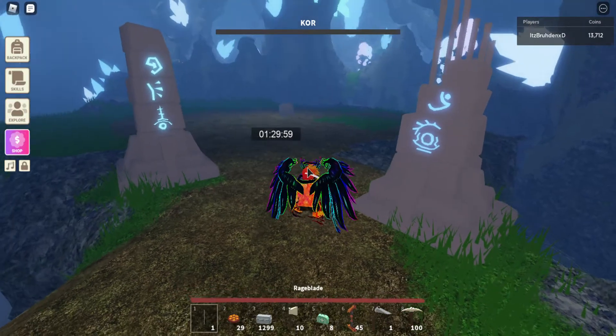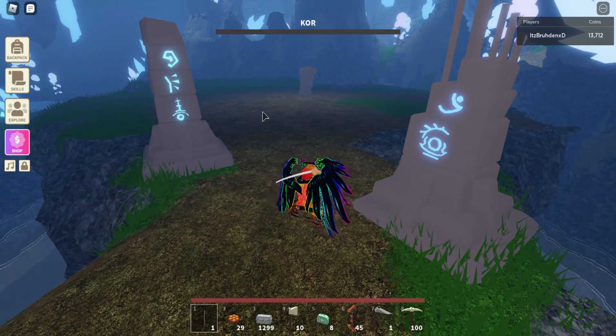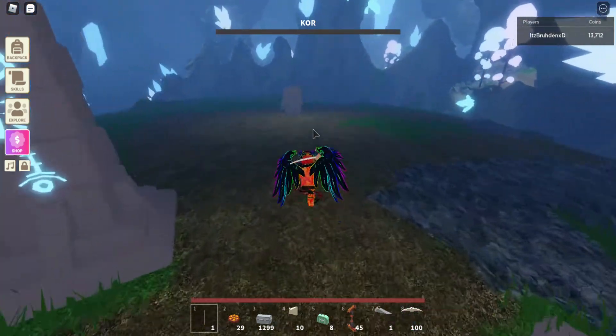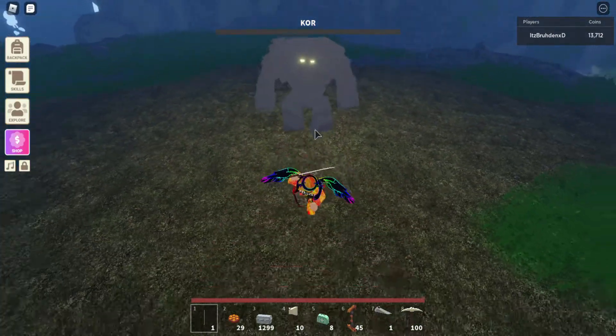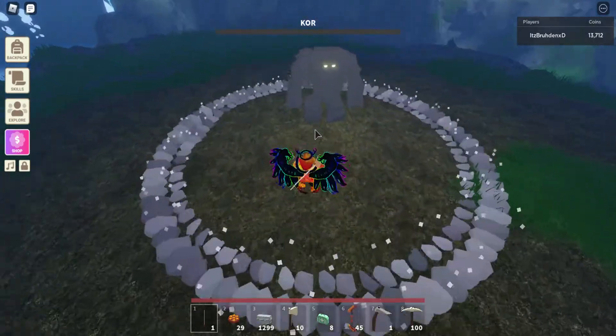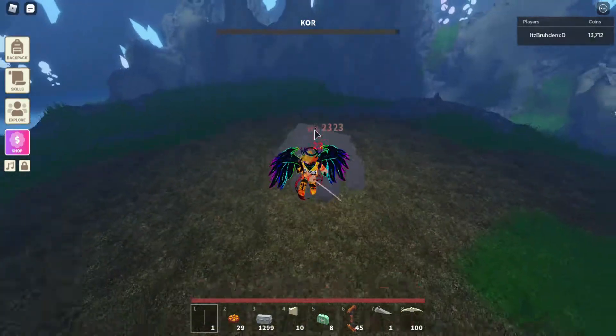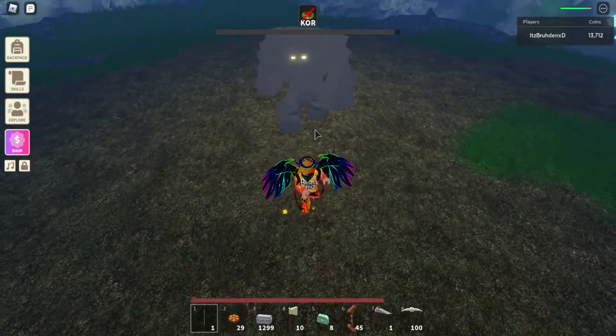Oh, this is the Core. Boss fight. I'm kind of cheating — I'm just using a lot of security to do this, so it's a lot easier for me. Use the Rage Blade. I'll show you a strategy to go against him. Oh, jump over that. Keep on hitting him. Jump away — he's going to try to smash you.